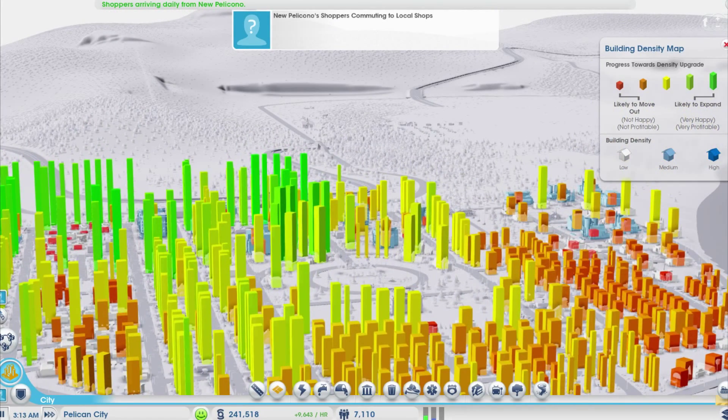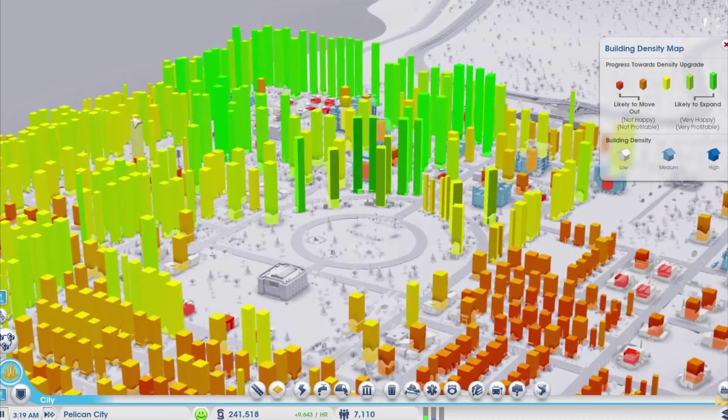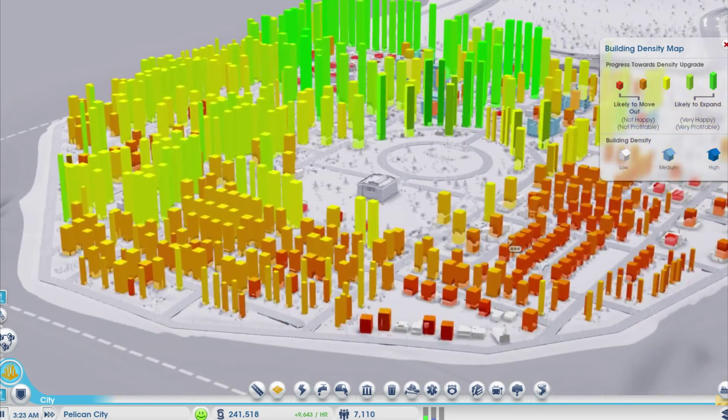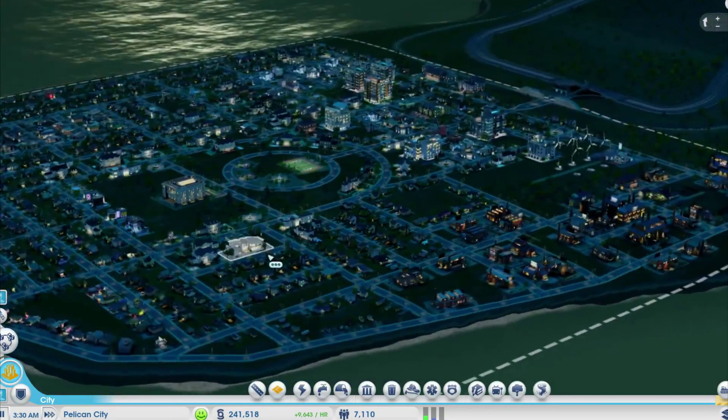You see those little white blocks. I have this chart opened up — this chart shows the density. Red means likely to move out, and it goes up to likely to expand. These people are almost ready to expand, these guys want to expand, and these guys need some more help. I can see that these guys really want to move out. It says all their happiness — I see 21 happiness down to 4 happiness. So we need to get these guys more happy.